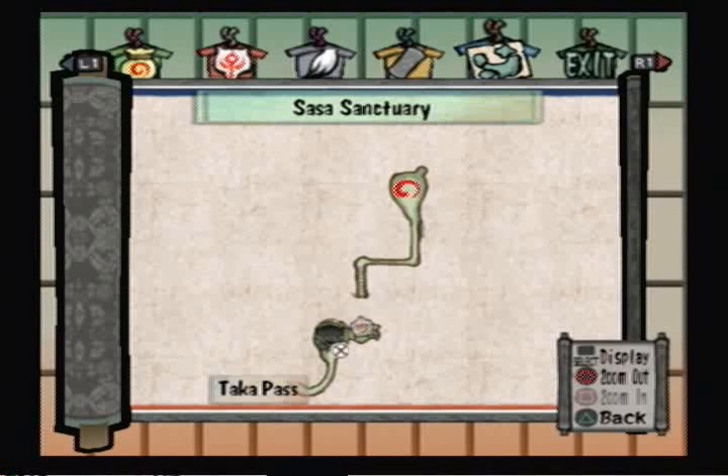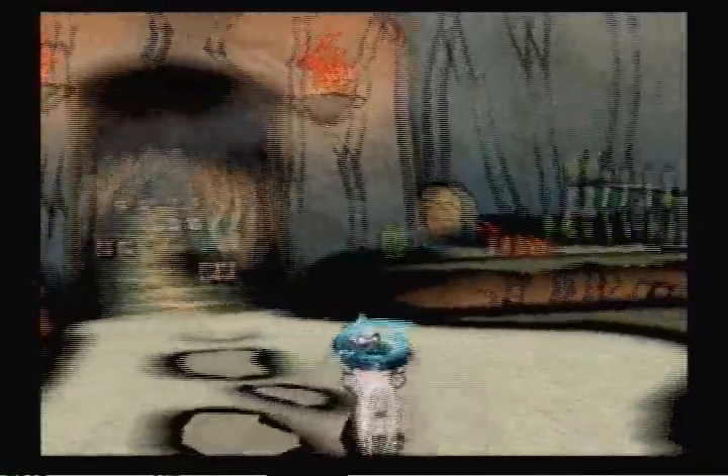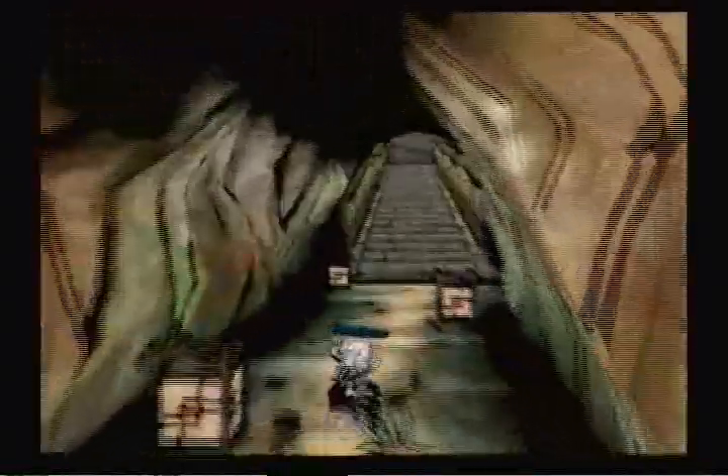Welcome back to Let's Play Okami! We have gone through Sarsar Sanctuary. I was gonna dig me a hole, but I decided against it, because I totally wasn't hitting the triangle button to cancel, which also happens to be the dig button.